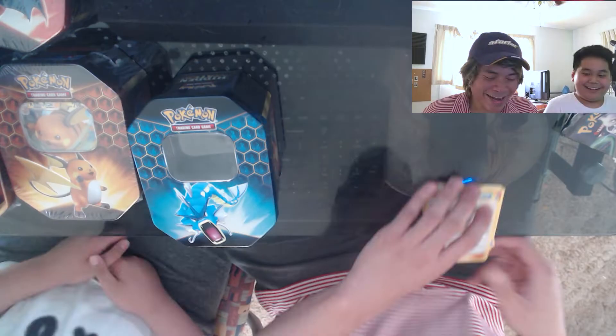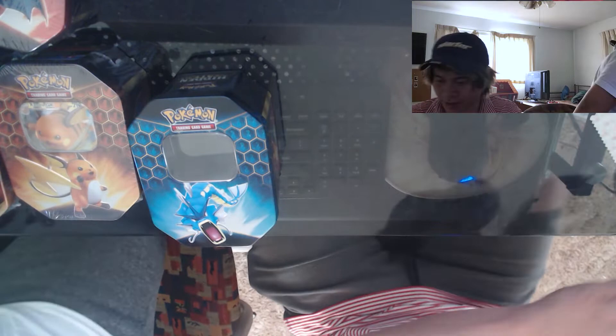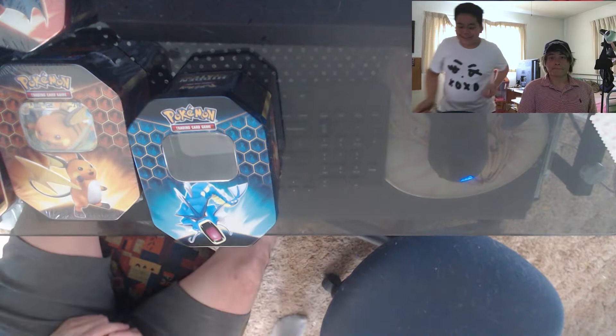Hit that like button! Make sure to smack that like button so we can make more of these pack opening videos and get the other tins that are still there. Psychic energy, Sabrina's Suggestion, Scyther, another Charmeleon, Cubone, Magikarp, Geodude, Clefairy, Eevee, reverse holo Solo — and Blaine's Last Stand, aka Jim Carrey. I'll show you the Jim Carrey picture later, it's really funny.